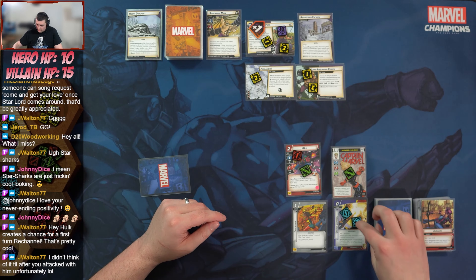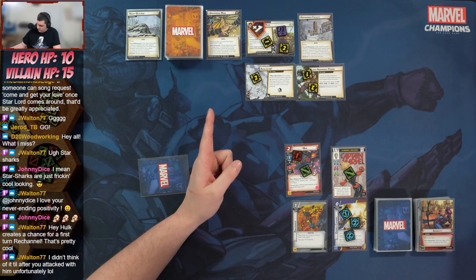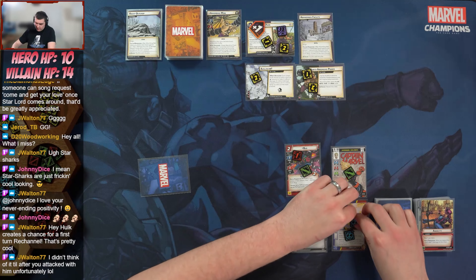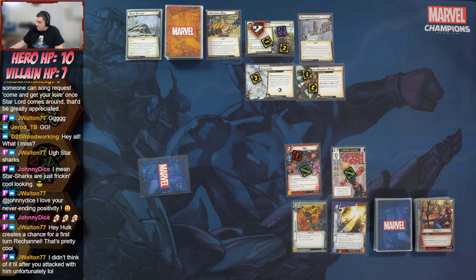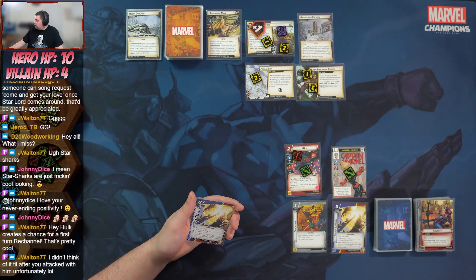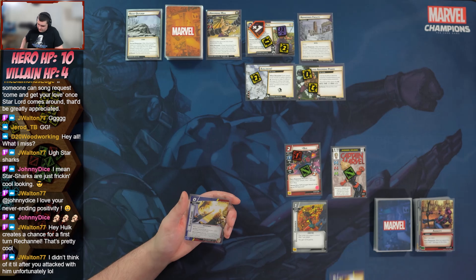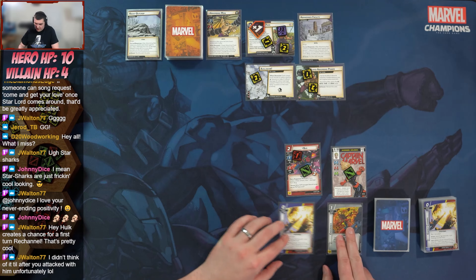We take Audacity and Power of Aggression to put two more counters on Energy Channel. Paying Audacity lets us ping Absorbing Man for one damage, bringing him down to 14. We trigger Energy Channel to deal 10 damage — but we're going to be one short.